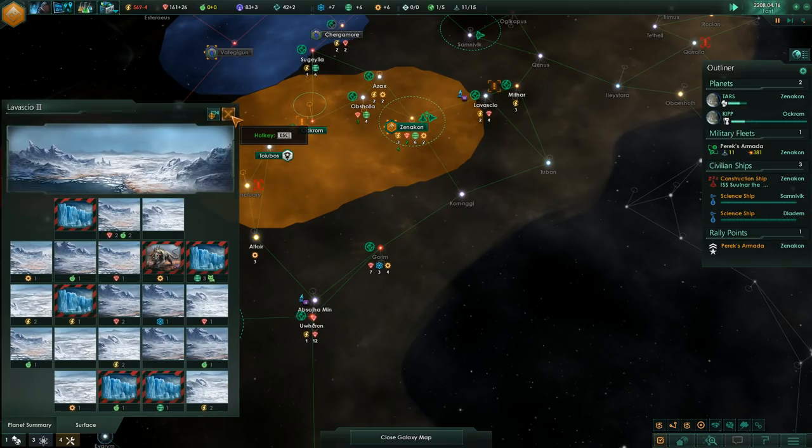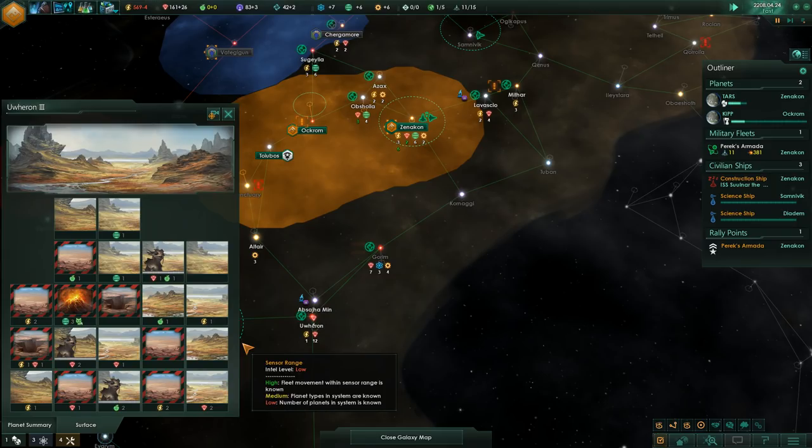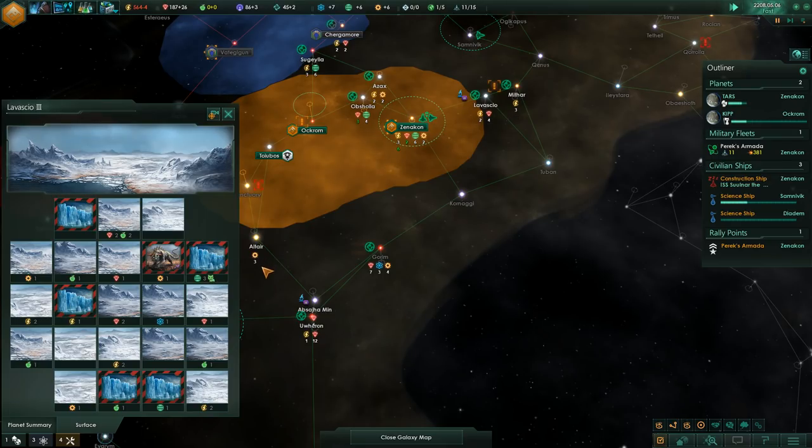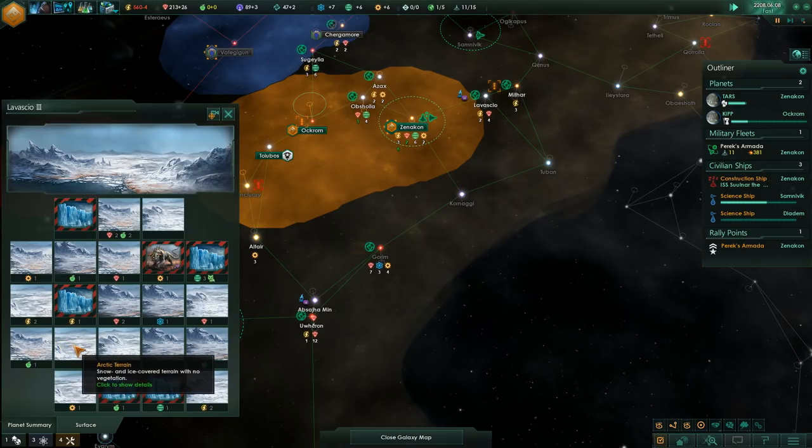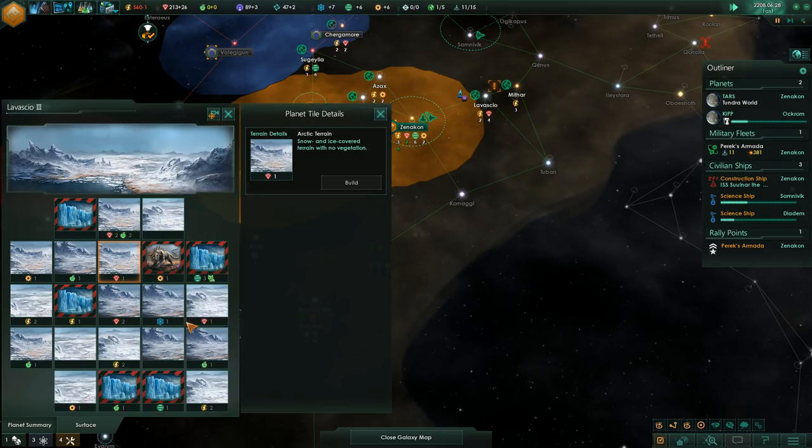This arctic world seems to have a lot of potential. This world is very food-based with decent minerals and a lot of society research. This one has a lot of minerals and energy — I like this one better because it also has a decent amount of engineering research. If we put a ship shelter down here, we can get adjacency bonuses, and then put a mineral hub over here for additional adjacency bonuses. Effectively, this would be the optimal spot to put down a ship shelter so we can get multiple bonuses from multiple adjacencies.